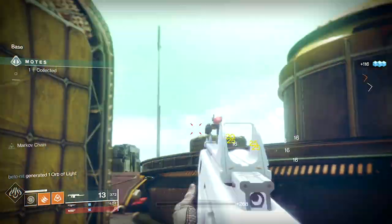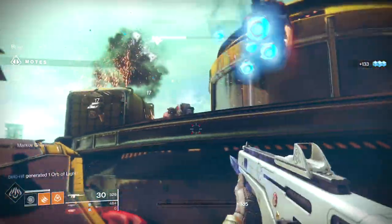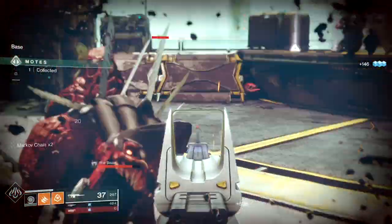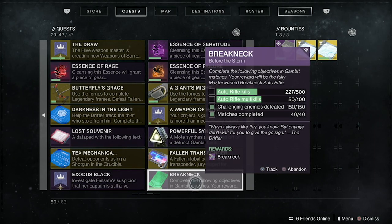Then you can pick those nearly-finished quests and deliberately complete them. For example, I'm currently working on finishing the Breakneck quest — I never actually went after it, but because I've played a lot of Gambit and sometimes used an auto rifle, I've naturally progressed on it over time. I noticed I was pretty close to completing it and now I'm deliberately playing to get it done. Having all the quests active is a nice way to keep an eye on your progress, so you can notice when you're nearly done. The quests can be long and daunting to start from scratch, but this way you can begin finishing them when they're already nearly complete.